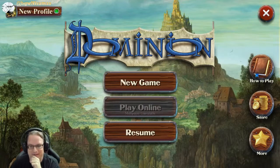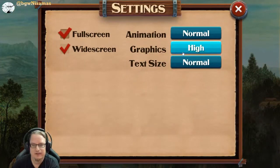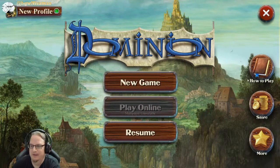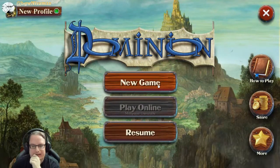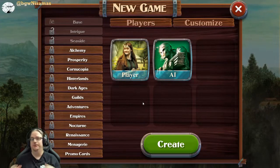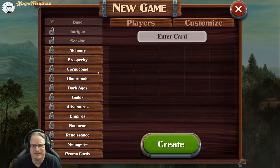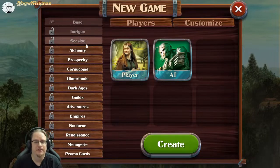You can't play online yet, but that's basically what I'm looking forward to later on. Let's see if there are any settings. There's no music right now - I think there are sound effects. There's a how-to-play, tutorial, rules and so on. Let's just do a new game. You have the player and the AI. You can customize - looks like you can drag and drop cards later on. Right now we're just playing with Intrigue and Seaside, which seems to be the only thing available in this early beta.